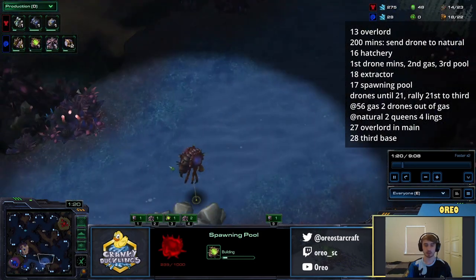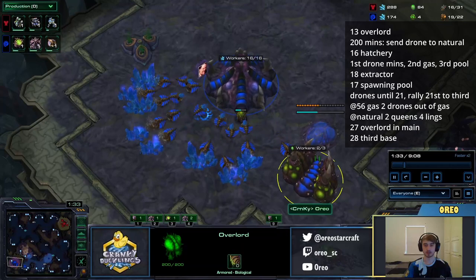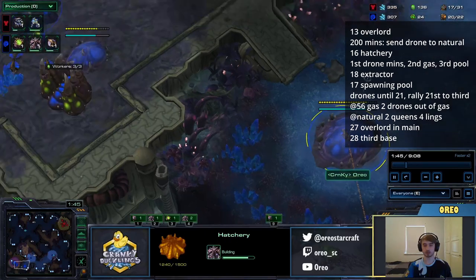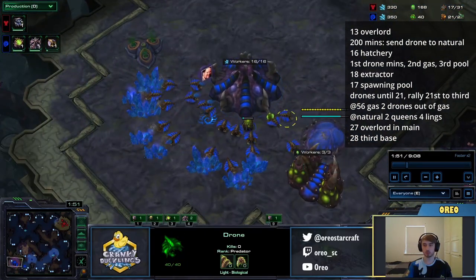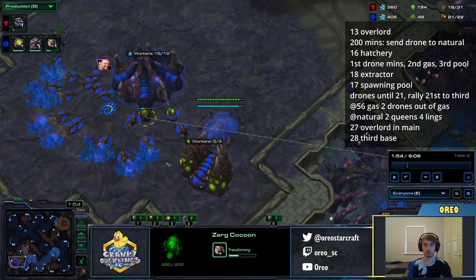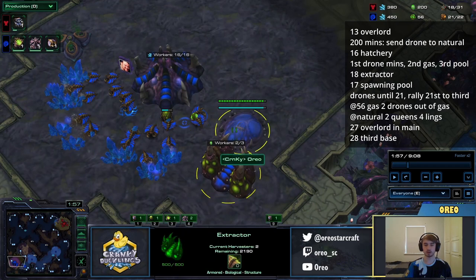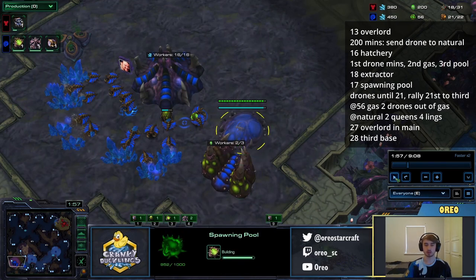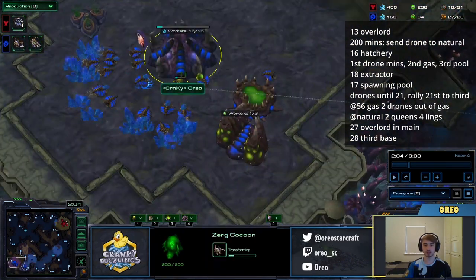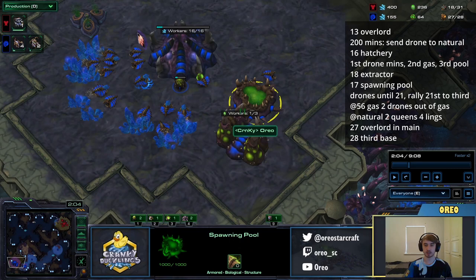You can see the Overlord is going here and it's going to go next to the main base. This Overlord will come back and it should be back at 1:30 in time to see an SCV making a bunker if there is one. We rally the next three drones to the gas, then make another drone and rally it to the natural. We're going to go up to 21 supply worth of drones, and this drone is going to get rallied to the third base and take it quite early. Once we're at 56 gas, we send two of the drones out of the gas to the natural, because we don't actually need a Ling speed that early — we just want minerals so we can take our third base as soon as possible. As soon as the two hatcheries finish, we're going to start four Zerglings and a Queen at each base. You'll notice we still haven't made an Overlord, and that's intentional — we're going to intentionally supply lock ourselves so we can get a third base much faster.